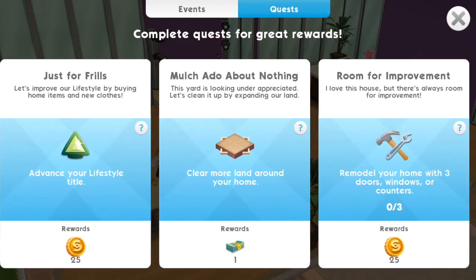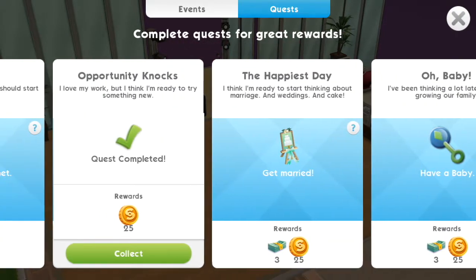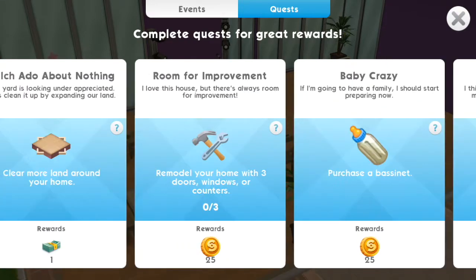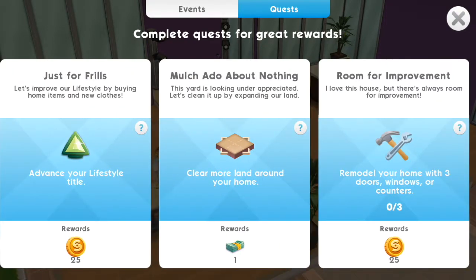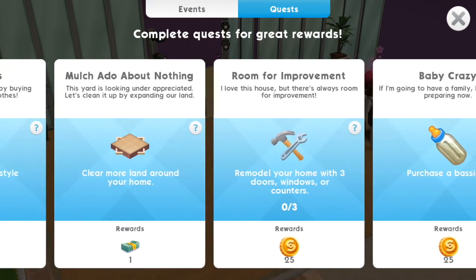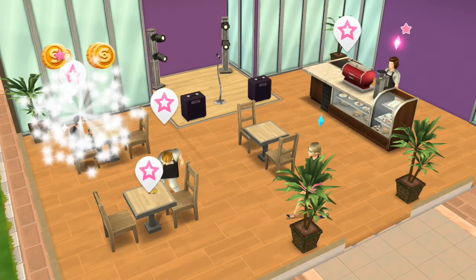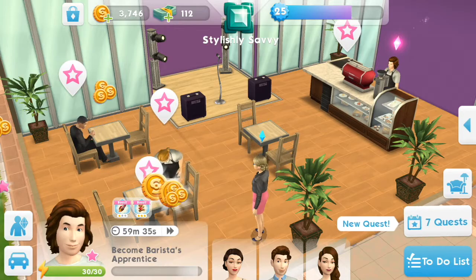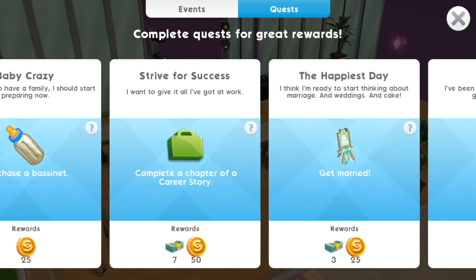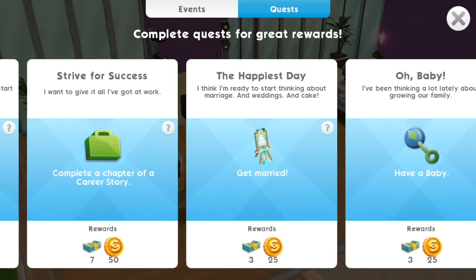They've also added all of these new quest options, which means you can earn so many more rewards — look at all the sim cash I can get. Previously I could only get three sim cash per day for completing all of the daily tasks. Now I've gotten over a hundred in the week that I've been playing since the update. The quests repopulate really quickly too, so you're not running out of ideas of things to do as quickly as before.